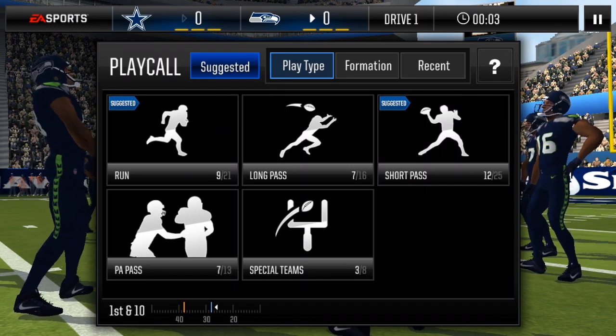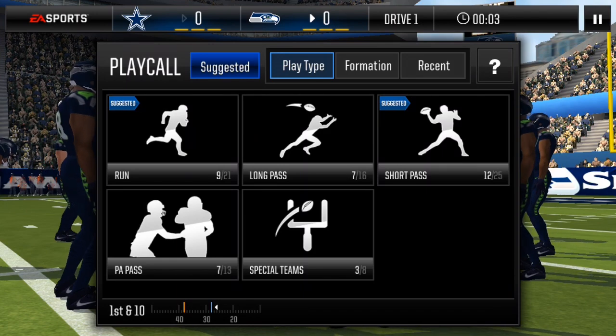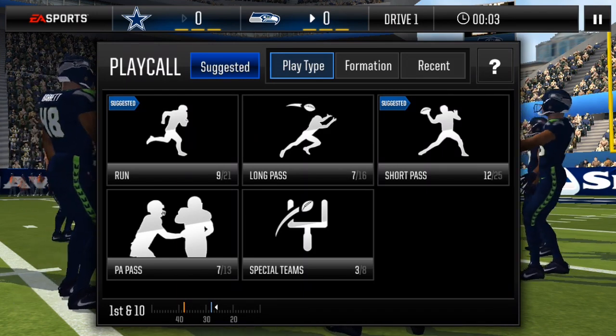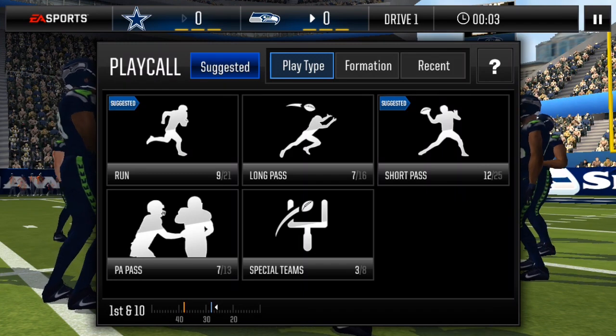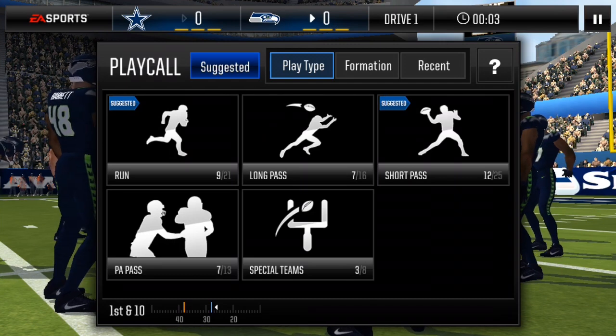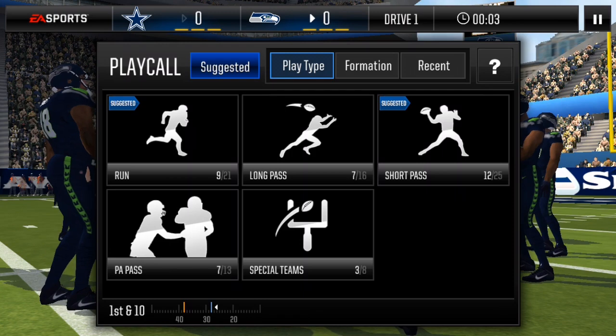It's a short pass, and basically every single time you roll out of the pocket and throw it, it's a 95% guaranteed touchdown against anybody — unless someone has it countered. Basically you're going to get a touchdown every single time except when people have it countered.